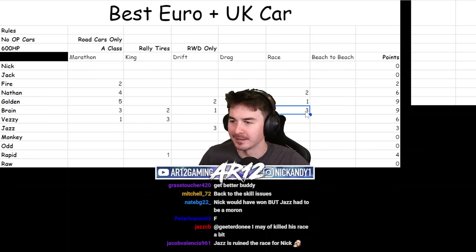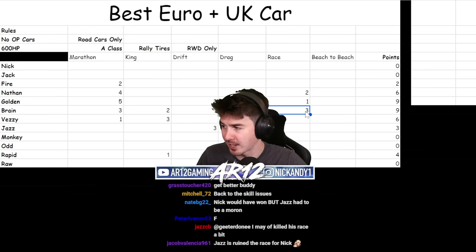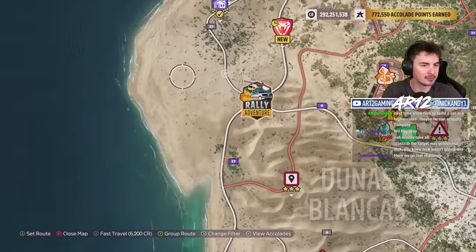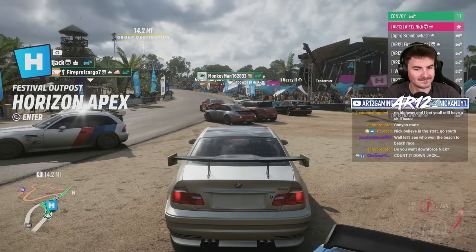We have a tie - it's between Brain and Golden. Both have nine points going into the final challenge. We are doing the beach to beach race - we'll start at the Apex Festival and race all the way down to the house. Three, two, one, go.